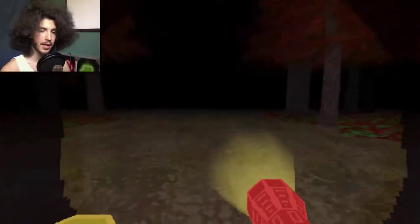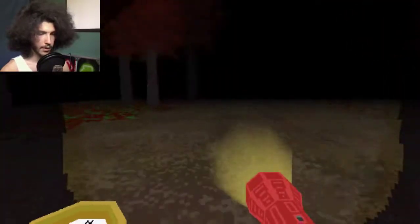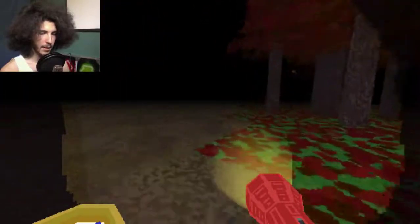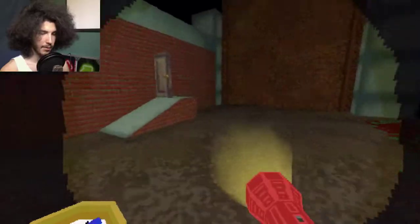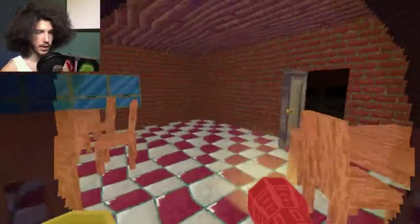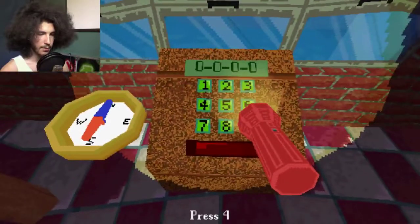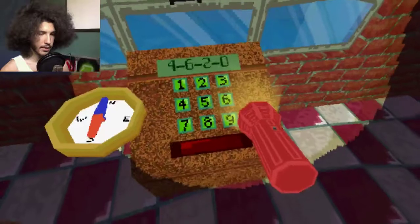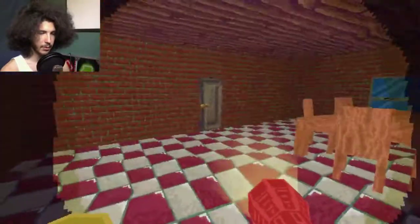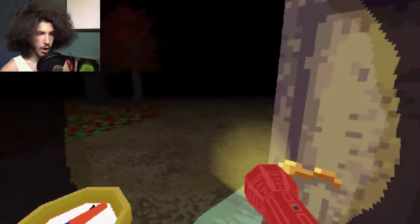I didn't write down the notes for the bridge controls. So I don't remember the code. That might be handy to remember the code. There it is. Perfect. I'm just going to close that behind me so that I feel safe. Now, what did I push? Four, six, two, eight? It was! Oh, I'm a genius — it's been so long. Perfect. The bridge should be right down here. Oh, it's down. Oh, perfect.